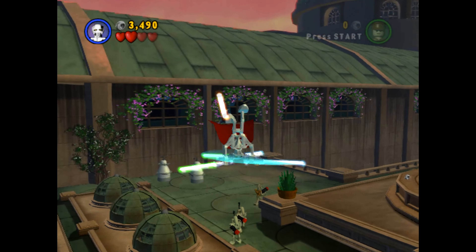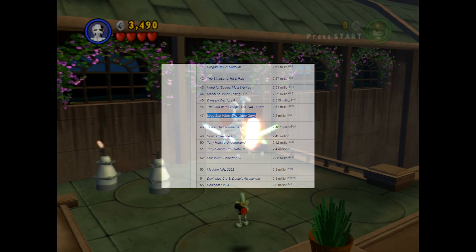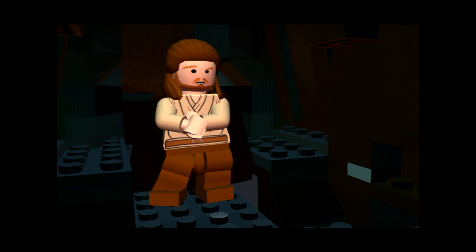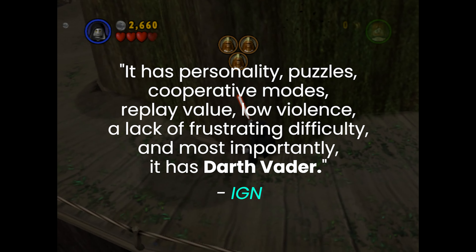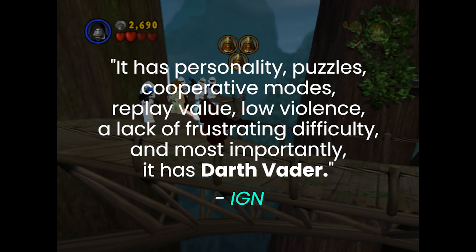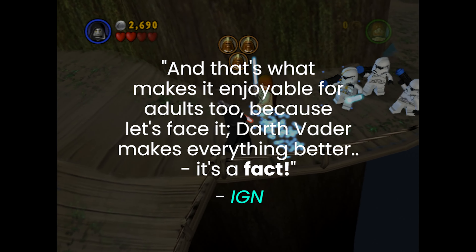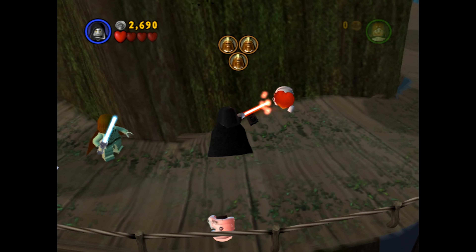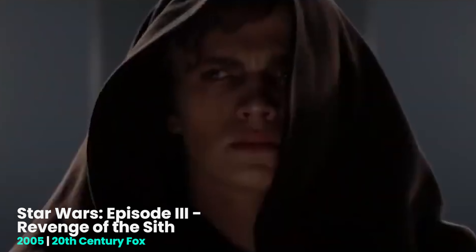The game was a bestseller, with the PS2 version becoming the 47th bestselling game on the console, with 2.5 million sales — right in between The Two Towers and Tekken Tag Tournament. The reviews were glowing, with IGN saying: 'It has everything a family-orientated title needs. It has personality, puzzles, cooperative modes, replay value, low violence, a lack of frustrating difficulty, and most importantly, it has Darth Vader. And that's what makes it enjoyable for adults too, because Darth Vader makes everything better.' Probably not everything better, IGN — we seem to remember him murdering several children.